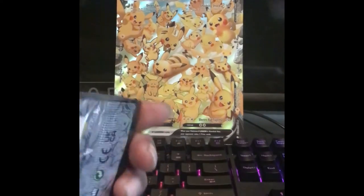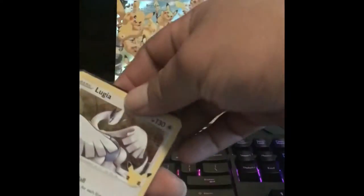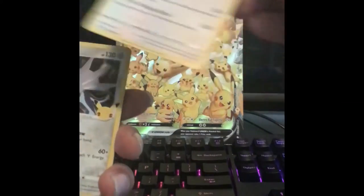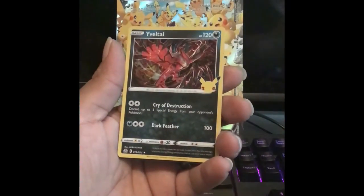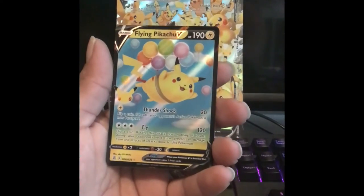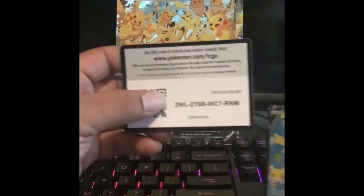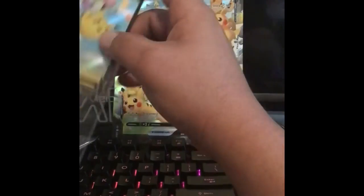Let's go with the first Celebrations pack — look at that nice logo! We got Lugia, let's see. We got the email top and flying Pikachu. First pack magic, and there's your holo card, guys!